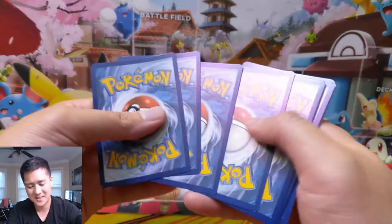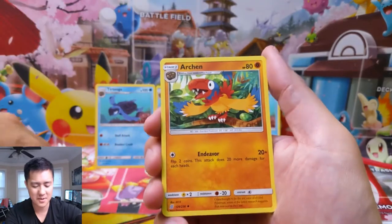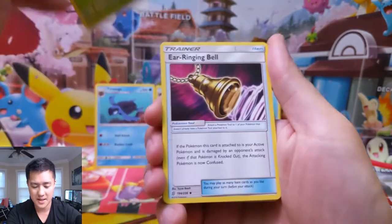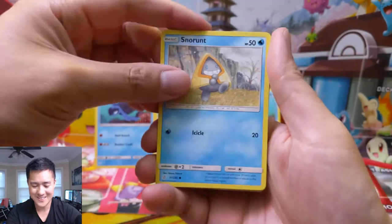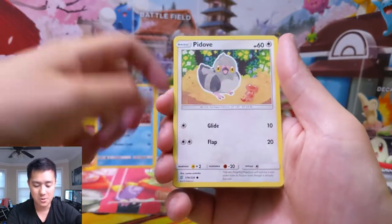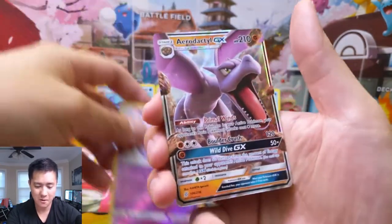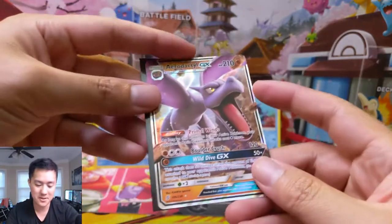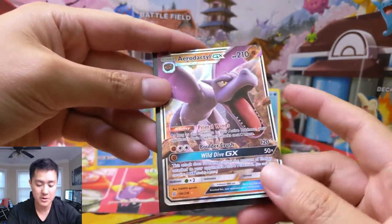One thing just occurred to me — there are no Prism Stars in this set. I'm trying to think: were there any in Team Up or Unbroken Bonds? I feel like there may not have been — could be completely wrong. Yanmega and the Ear-Ringing Bell. Still on three Tortugas. Pack five: Drillbur — still trying for that reverse slot. And oh my gosh, our fourth hit: Aerodactyl GX! First time pulling this one.